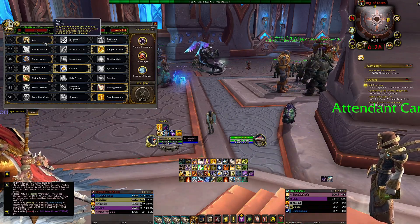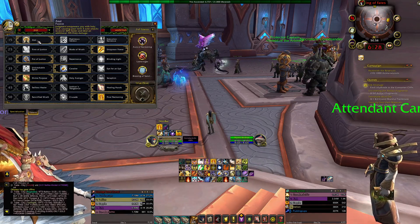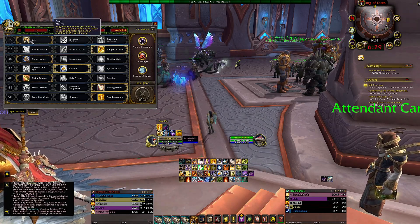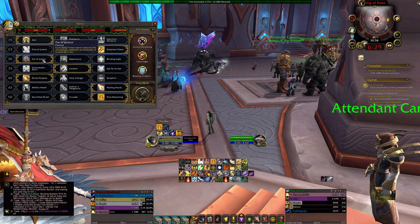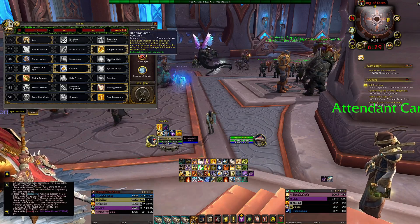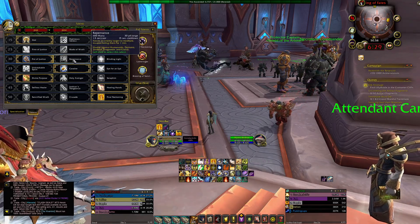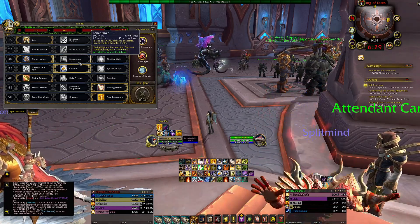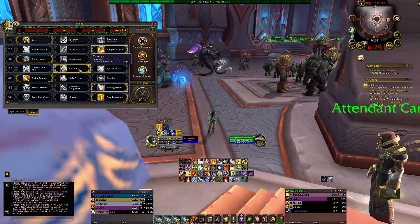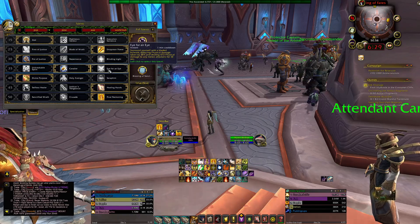What I run for Retribution is Zeal, because Zeal and Empyrean Power is my AoE rotation. Zeal increases your melee auto attacks, which are actually your second or third highest damage ability in Retribution. I run Zeal, Empyrean Power, and Fist of Justice — or Blinding Light if my tank needs help, to interrupt casters or blind a mob. For CC I'll use Repentance only on Inspiring weeks to CC the Inspiring add, kill everything else, then kill it.